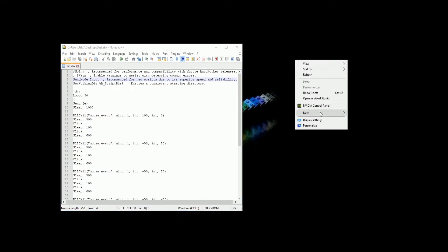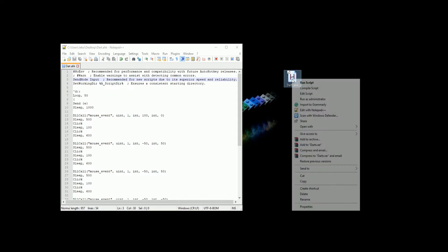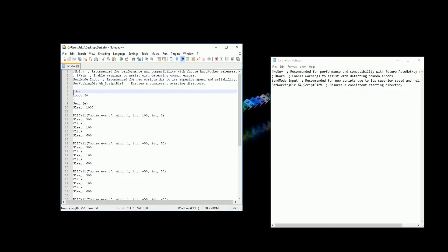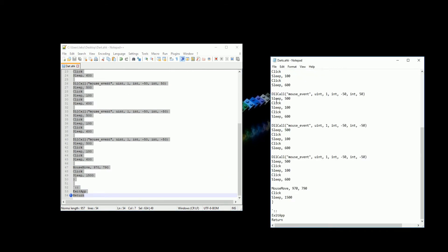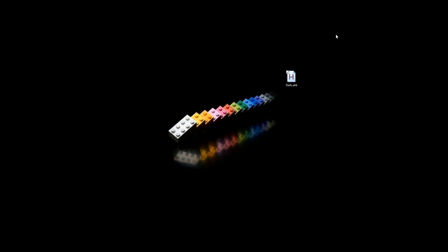What you want to do next is to create the AutoHotKey script, like this one. You can do so by simply right-clicking and selecting New AutoHotKey script. Name it darts, and then edit the script — right-click, edit script. Then copy all of this into your new script. I put all the details in the video description. Save the file and that's it — your AutoHotKey script is ready.